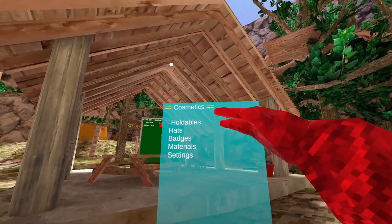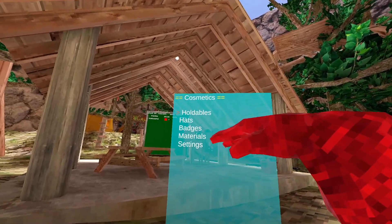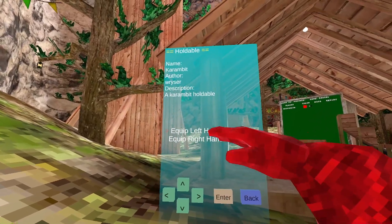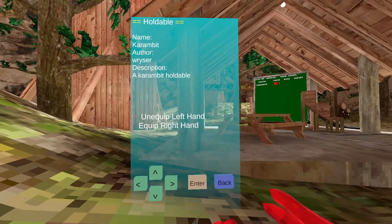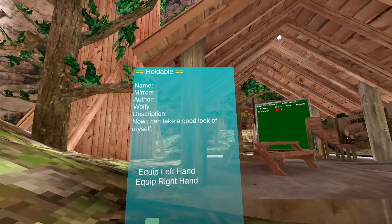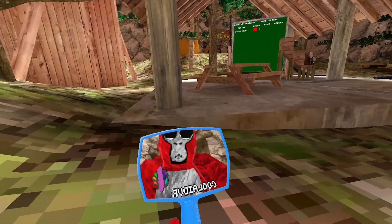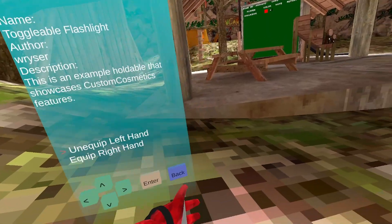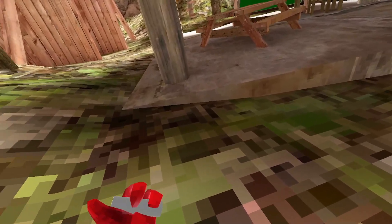Cosmetics — we have holdables, hats, badges, materials, and settings. Holdables — we have the karambit, you can click left or right. I'm gonna do left. So here's the karambit. We have mirrors, so you can get a mirror in your hand. And there's also a toggleable flashlight, so you can get a flashlight.